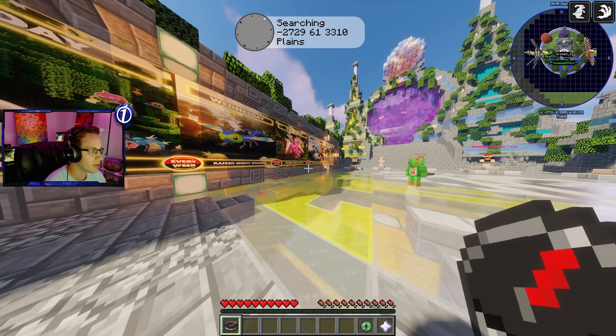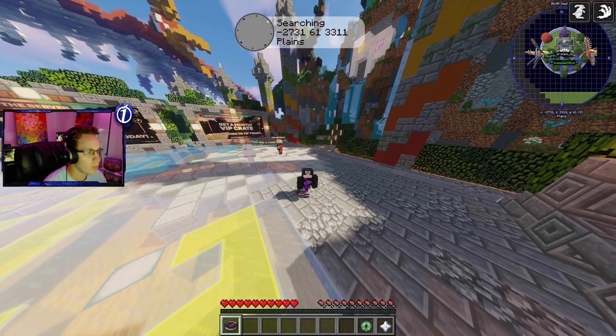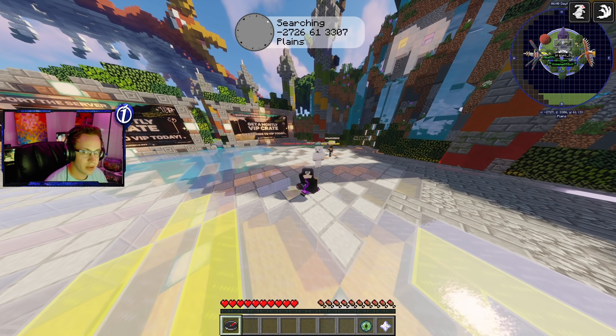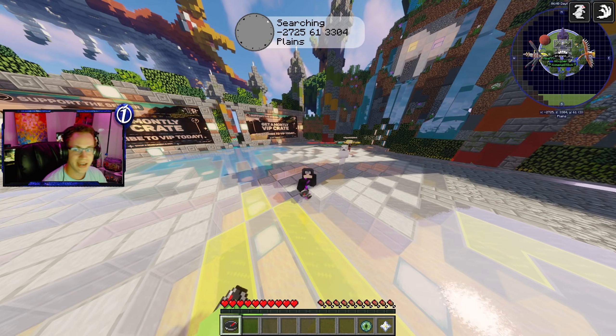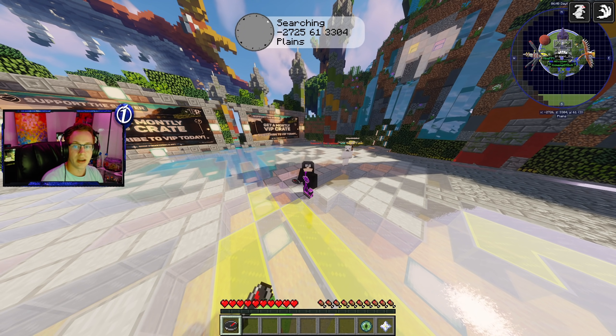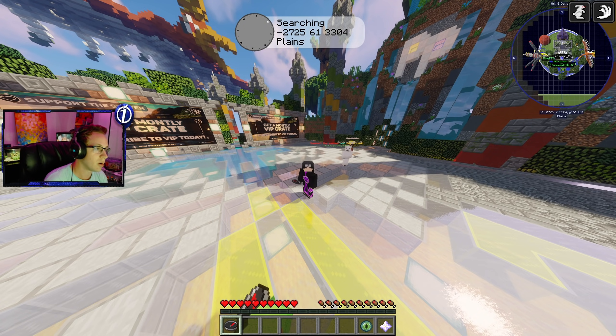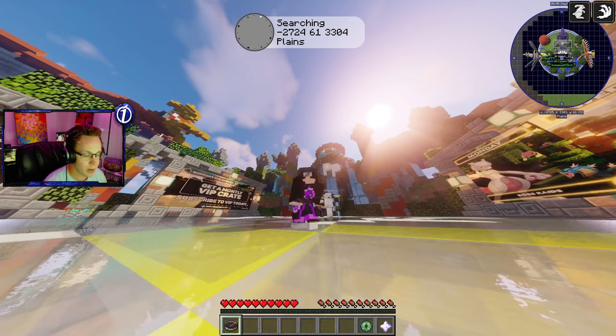Another cool thing — I will show it in the video — is you do get a free welcome pack. The way you do this is by clicking the shop.pocketpixels.net link down in the description. Click on Pixelmon, then go to the featured items, find the server welcome pack, select the server you're playing on, and enter the coupon code 'icyman' in the coupon section. You'll get your free welcome crate.